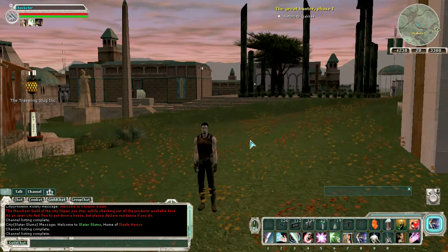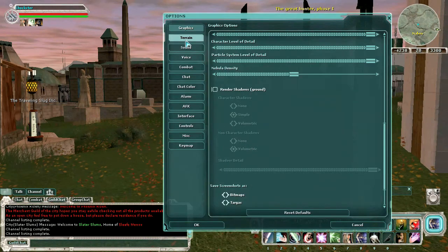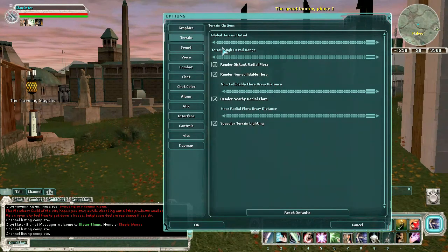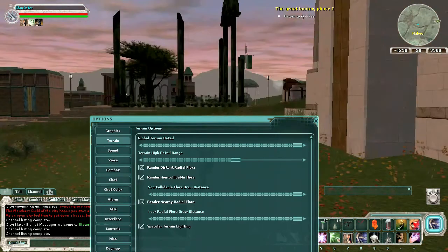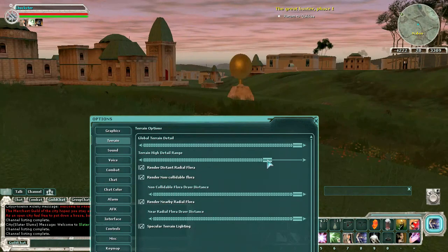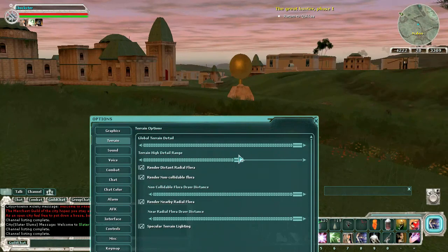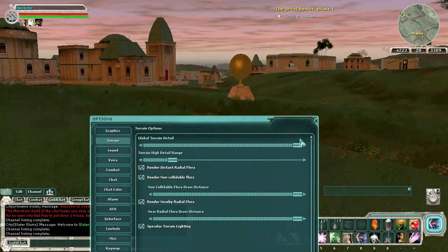Turning off shadows will reduce your lag. Generally when I'm playing, if I go to my terrain, I keep my high detail terrain pretty low. You can't tell too much except off in the distance — as I start tweaking it, things start changing a little. I like to keep my high detail terrain about a fifth of the way. It's far enough that you can see what's going on, but not so far that it's going to hurt your machine or make it run real slow.